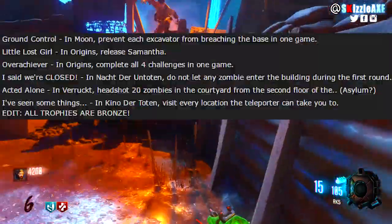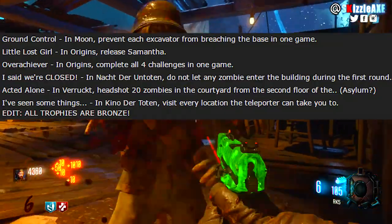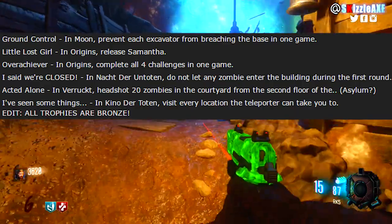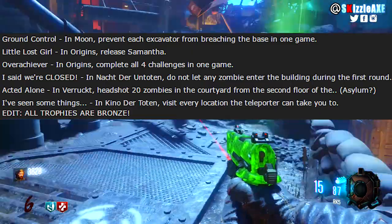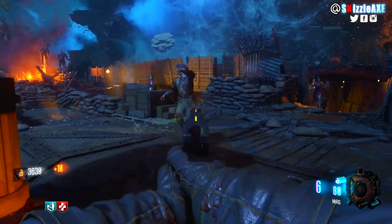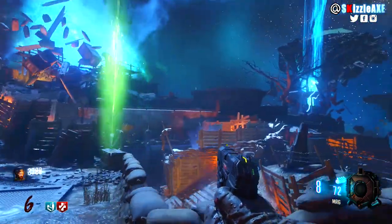'Acted Alone' — in Verrückt, headshot 20 zombies in the courtyard from the second floor of the asylum. And the last one is 'I've Seen Some Things' — in Kino der Toten, visit every location the teleporter can take you to. I like that because I love Kino der Toten and I played that map like crazy.